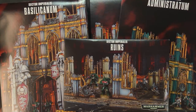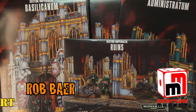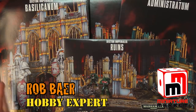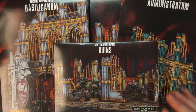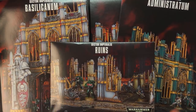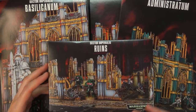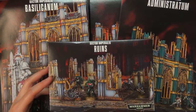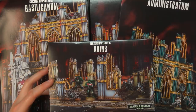How cool are the Sector Imperialis ruins? The four kits that came out with Kill Team all share the same six sprues, just in different configurations. These kits are head and shoulders above anything else we've seen before. The Sector Mechanicus terrain was great if you wanted to fight in an oil field or industrial ruins, but this is your new city fight — your new Cities of Death — whatever you've been calling it for the past 15 to 20 years.